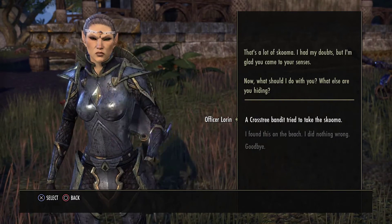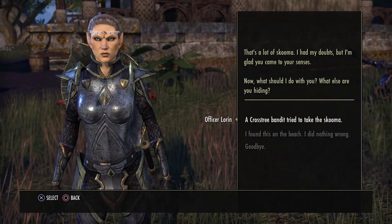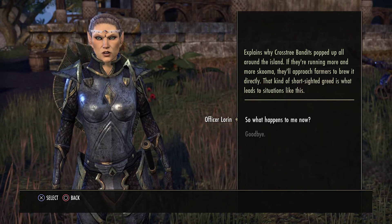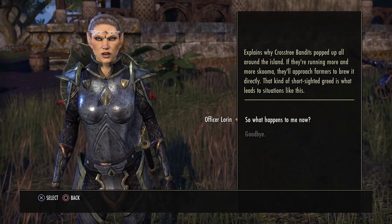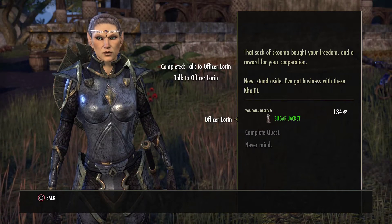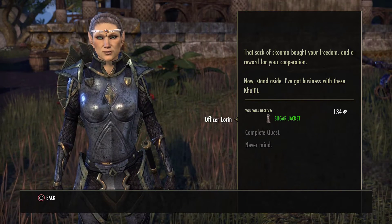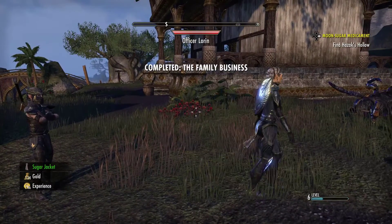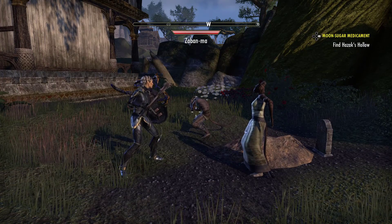That's a lot of skooma. 'I had my doubts, but I'm glad you came to your senses. Now what should I do with you?' A Cross Tree Bandit tried to take the skooma. 'Explains why Cross Tree Bandits popped up all around the island — if they're running more and more skooma they'll approach farmers to brew it directly. That kind of short-sighted greed leads to situations like this.' That sack of skooma bought your freedom and a reward for your cooperation. We get 134 gold and a new piece of gear — a chest piece. 'Get up scum — this is what you get for brewing skooma. It's a long walk to Mistral, don't try anything stupid.'